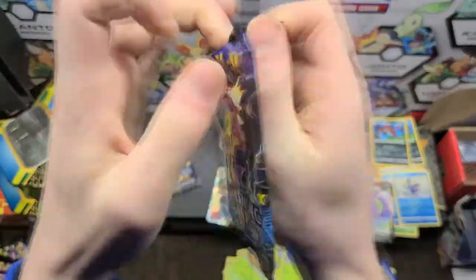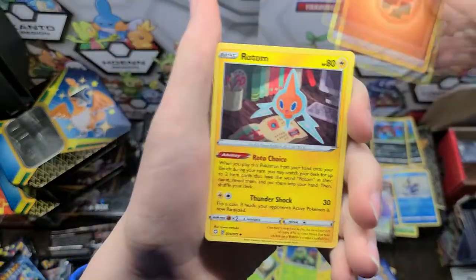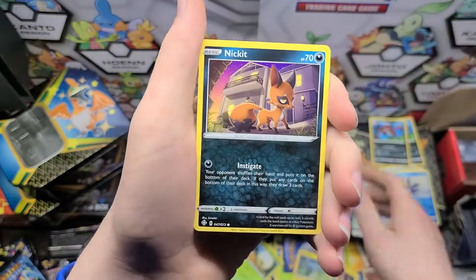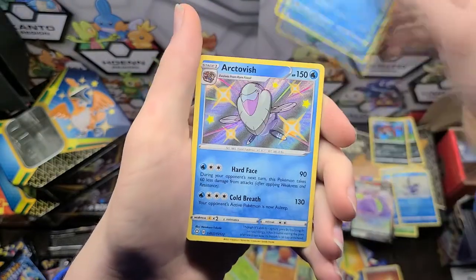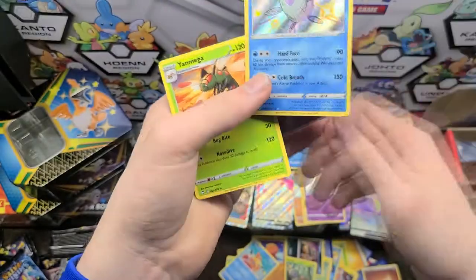We have a Toxtricity Pack Art. Here we have a Fist Energy, Rotom, Floatzel, Petropius, Shinx, Nickit, Rowlet, Trapinch, Beweezil. We have a Shiny Dracovish and we have a Yanmega. Awesome.